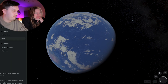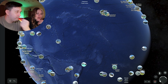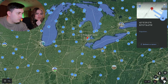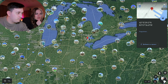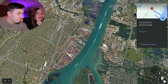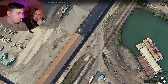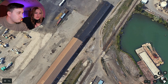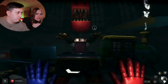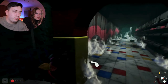Okay, next place guys. It's a Boxy Boo found in a Poppy Playtime project on Google Maps. We have a point — it's Detroit, Detroit city. And what will we see? Also a factory, and as I can see, it's maybe not working anymore.